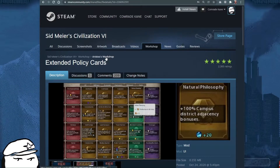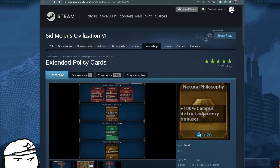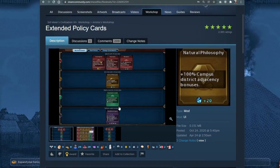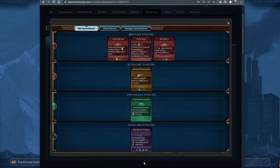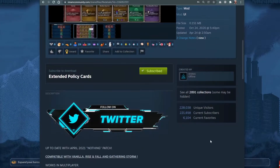Hey guys, this is Comrade Cain, and today I wanted to talk about the Extended Policy Cards mod for Civ 6. To me it's absolutely essential to have it installed. It's an awesome mod that helps you calculate the bonuses — it actually shows you the bonuses for every government policy, so it makes the decision of which policy to use much easier and the game more enjoyable.